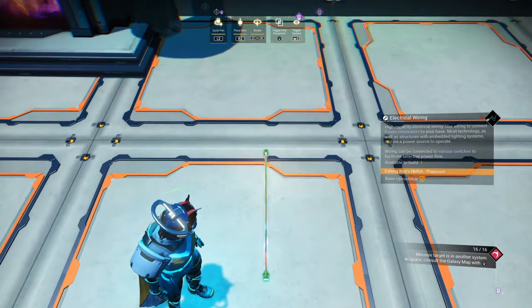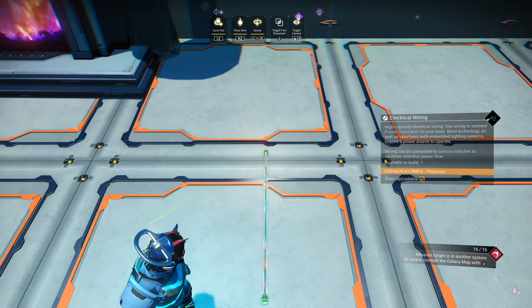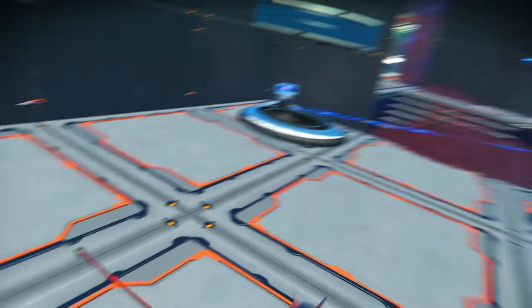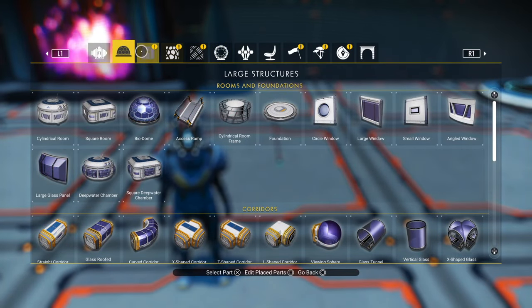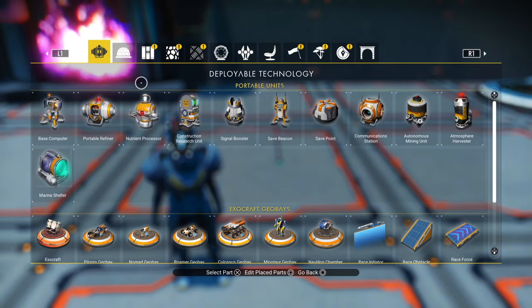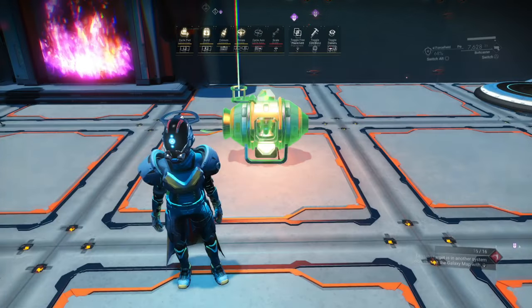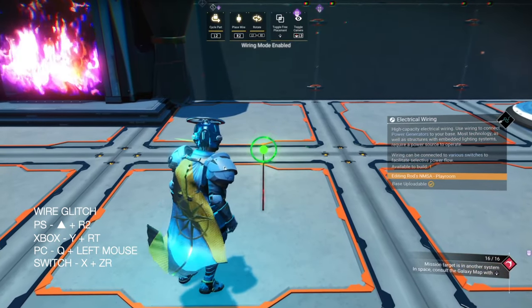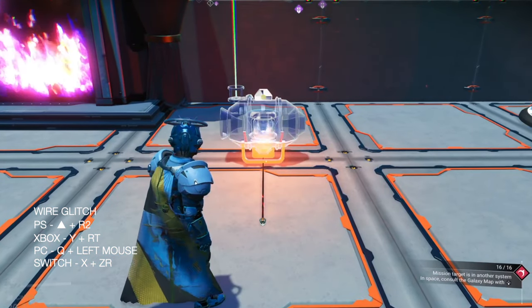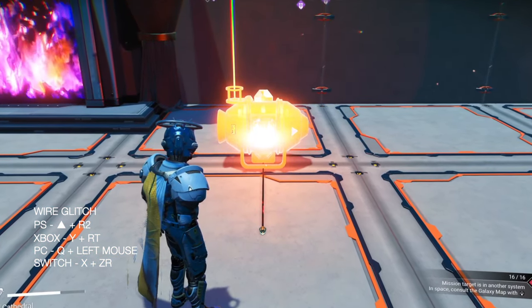For the second technique, pull a wire like I'm doing right now. We're going to wire glitch a portable refiner to the end of the wire by selecting the portable refiner, going into the wire menu, highlighting the electrical pickup points, and hitting wire in place at the same time. Platform buttons are in the bottom left hand corner.